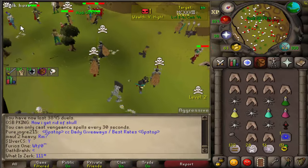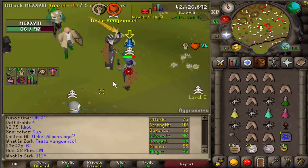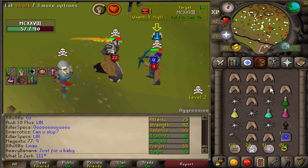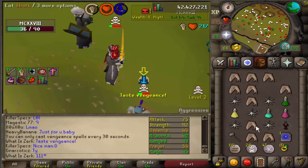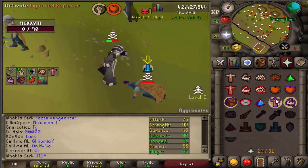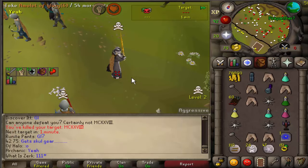Our first fight is against mcxxvii. This guy has got 45 defense but he's using a rune helm, so not too sure why - he's missing out on one max hit to save like 20k risk. He went for the AGS at 07 from the AGS spec - we could have easily died there if it had hit something decent. But we got a 27 from the granite maul with the recoil stacked in there as well.